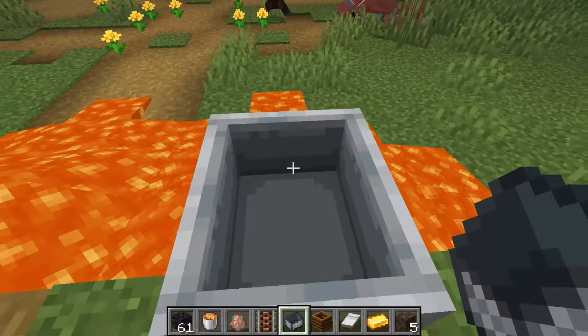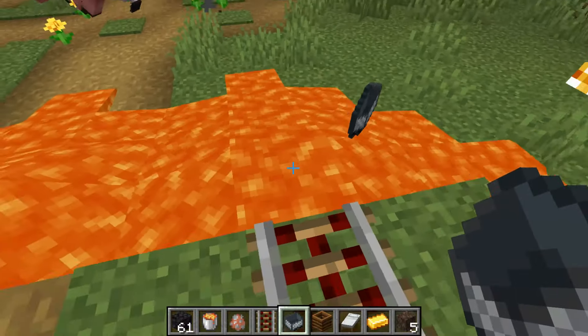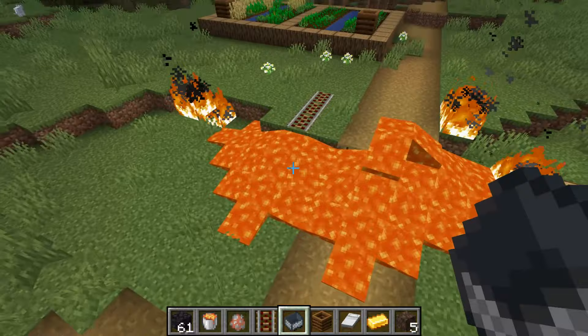Of course — there we go, let's push it in again, and there we go, it drops its item when it's pushed into the lava.